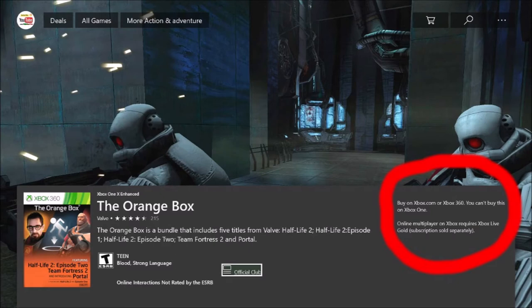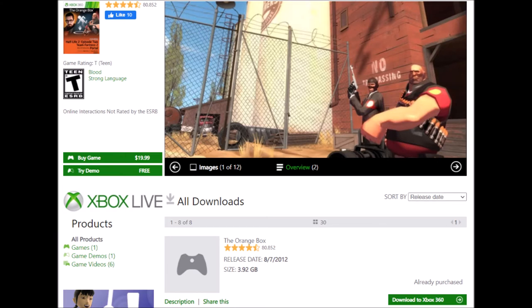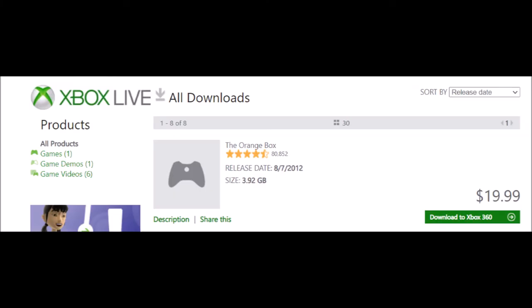The third option is a bit more complicated, but it's mainly for anyone like me who doesn't have an Xbox 360 anymore. You can buy the game off of the link I'm going to put in the description — it's also $20. This link is the Xbox 360 Marketplace Online, and it will take you right to the page where you need to purchase it. I want to mention a few more things before you do that, just to answer as many questions as possible.